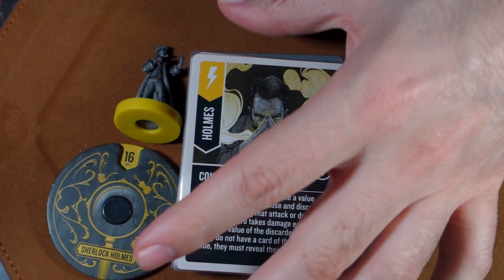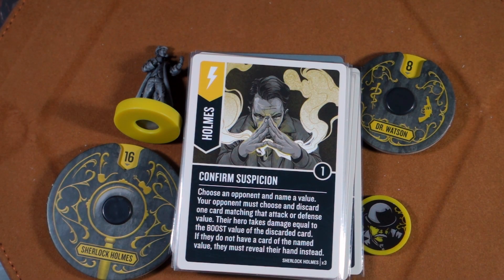Here's his skirmish card, Confirm Suspicion: choose an opponent and name a value. Your opponent must choose and discard one card matching that attack or defense value, and their hero takes damage equal to the boost value of the discarded card. If they don't have a card of the named value, they must reveal their entire hand instead. It's like kicking them while they're down — Holmes is amazing.